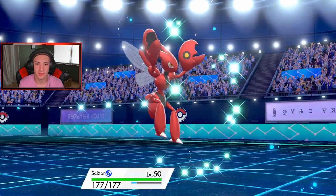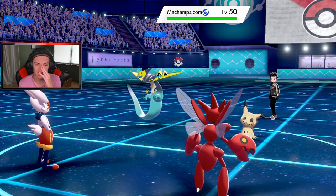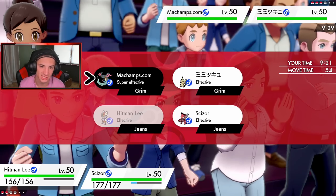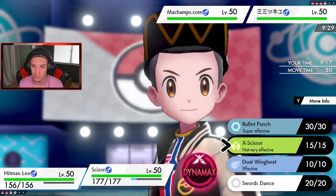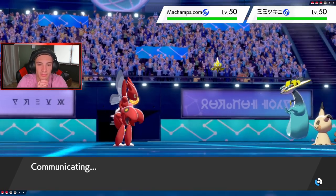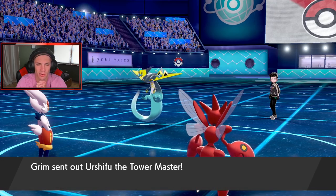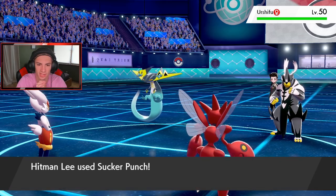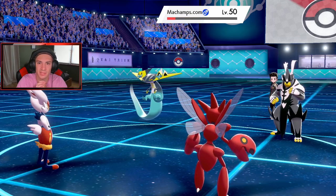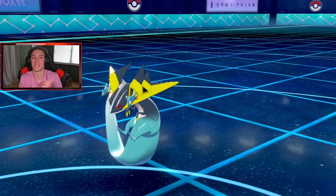Scizor's got Technician here. He's gonna go Machamp — I'm definitely Dynamaxing. I could Sucker Punch, but instead I'm going to Bullet Punch over onto the target and double into the Dragapult. Doubling into the Strikebolt — he's gotta go! He withdrew the Mimikyu. Let's get it! Tucker Punch comes in. He's going for an attack move — big damage but doesn't take out Scizor. Bullet Punch comes in clutch and takes him out. See you later punk! That is 60 base power with STAB because of Technician ability.